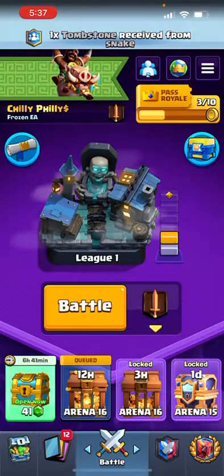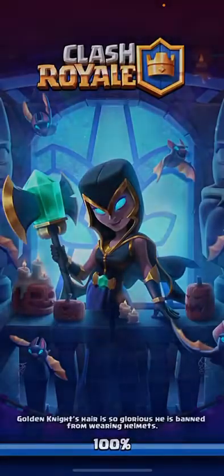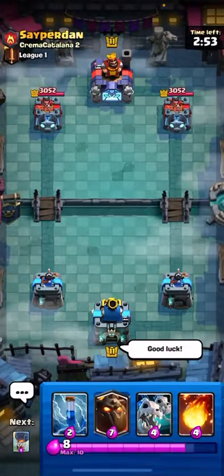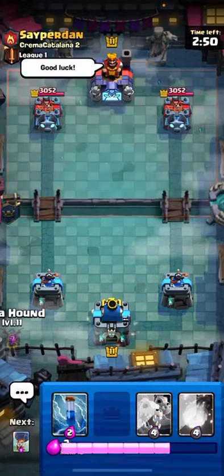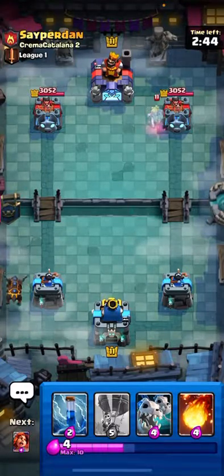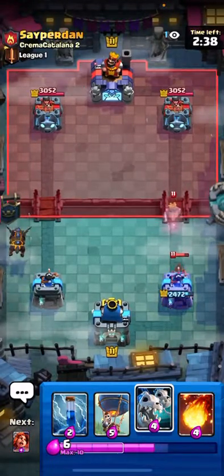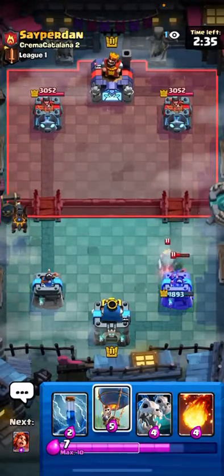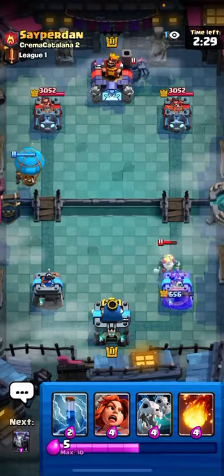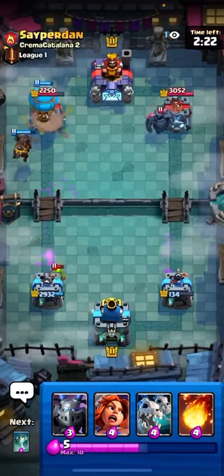Yeah, I'm saving this Arena 15 Royal Wild Chest to hopefully get the Monk. It would be pretty nice. Alright, and let's hop into the last match here. Give him the good luck. We'll just start with the Lava in the back. He's going to Ghost. Could just let that go. Could just go in on this side. He's just going to Pekka, so he's going to tank that tower.